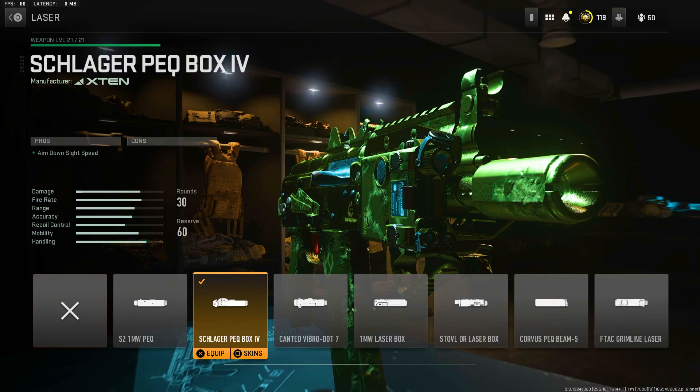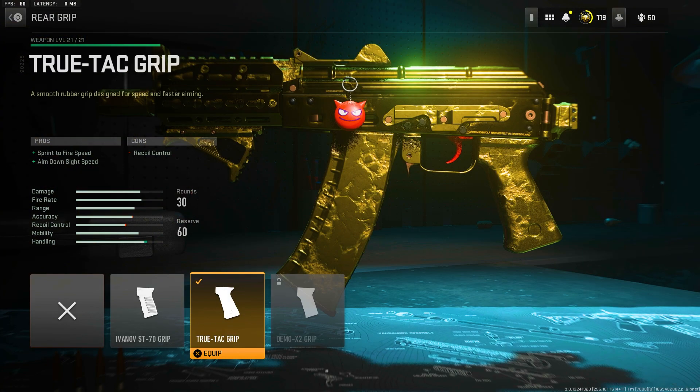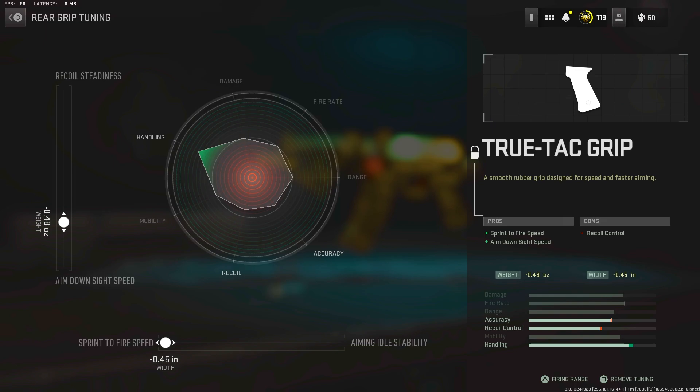Next we have the XTEN Sidearm-L laser, which just increases your ADS with no cons, so it's really good. Then we have the VLK Stockless — no stock obviously means more recoil, but since we already got better recoil from the barrel, this balances the gun out and gives us the movement. The last attachment is the True-Tac Grip, which increases ADS and sprint-to-fire time but decreases recoil a little. Tuning: sprint-to-fire to the max, keeping recoil steadiness and ADS balanced in between — move it closer to recoil steadiness if you feel it's too much recoil.